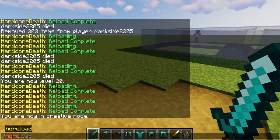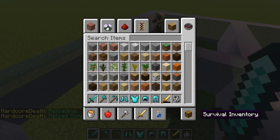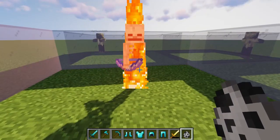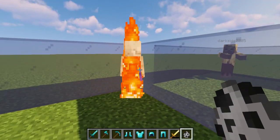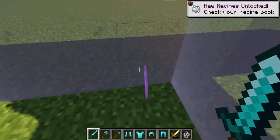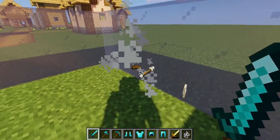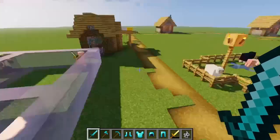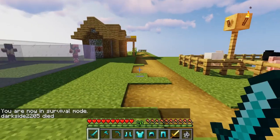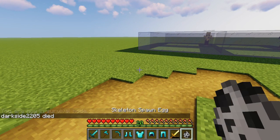So let's reload the configuration. I'm going to spawn a skeleton — oh, that's a nice enchanted bow it's got there. And if I go into survival mode and I die, because I have Op Immunity enabled, as you can see I didn't lose any of my items or my experience.